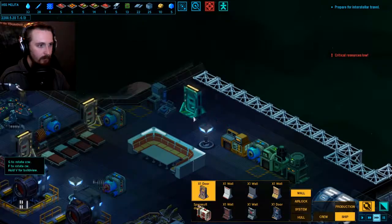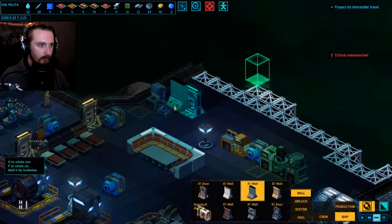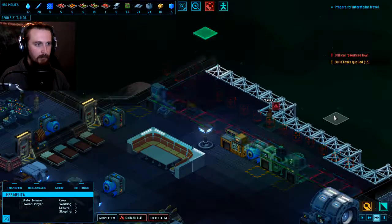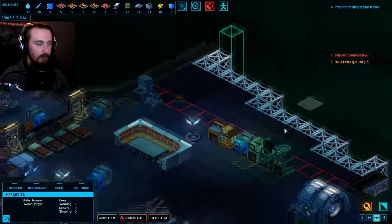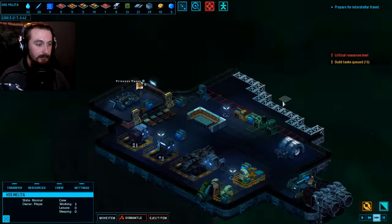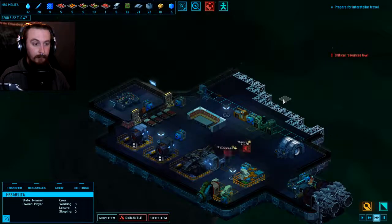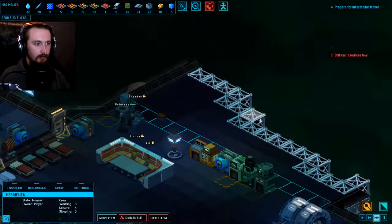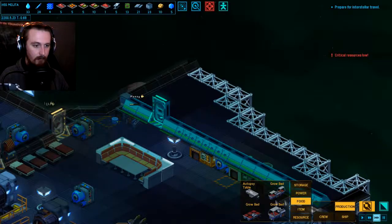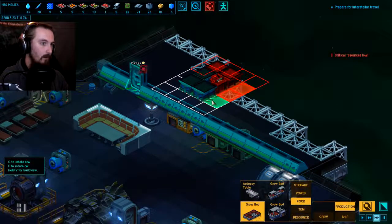I want to put a door in over here, and then extend walls along the rest of this - I want to just seal off this whole area. Have I only got the one construction guy, who's currently out in the pod building the hull? That's probably about right. Oh, and it's food time - we really need to get these grow beds up and running so that we can start producing food. My hope is that I've put enough space in for these, because these have got five grow beds on them.